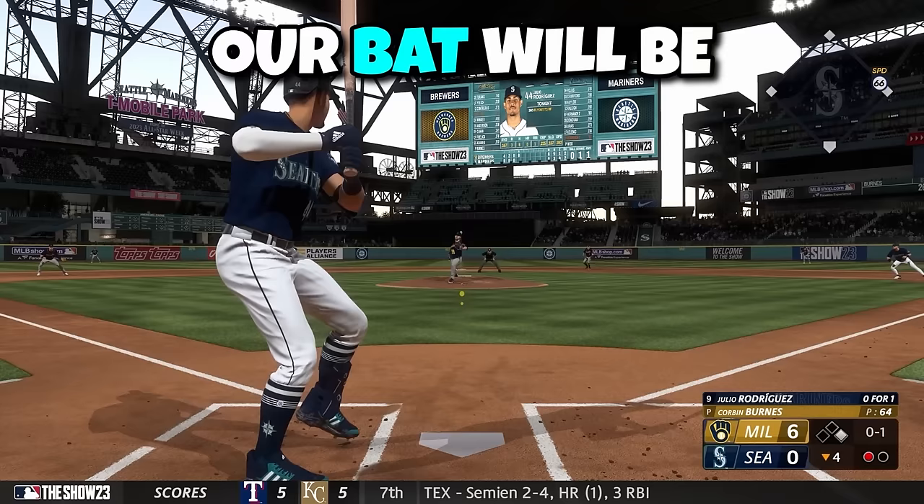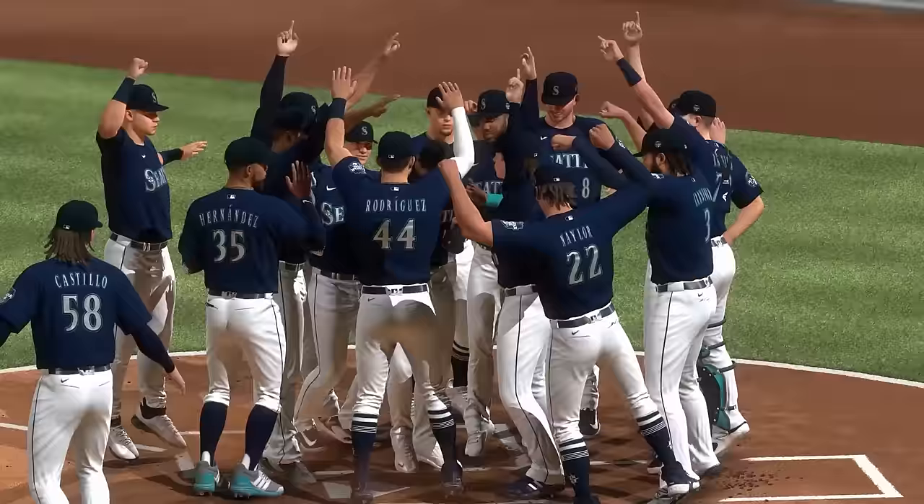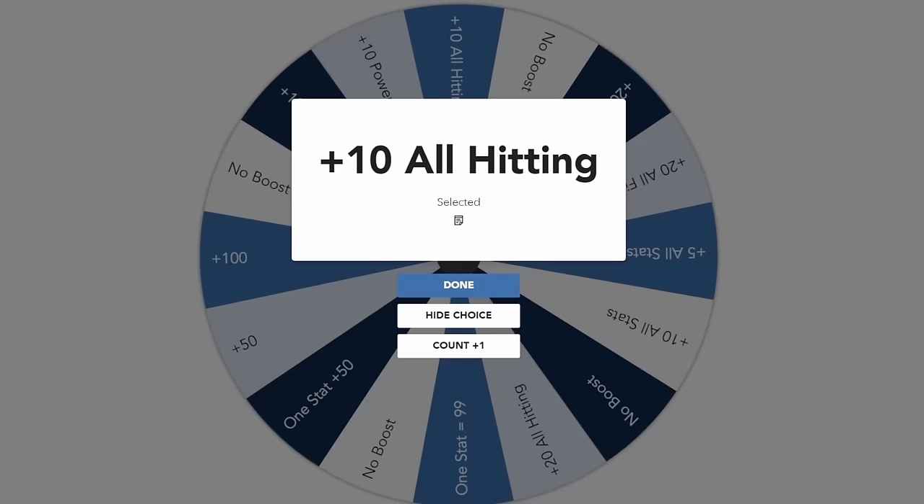Our bat will be the key to earning more spins from the wheel, especially as Julio breaks more milestones. He sent this pitch into the gap for an RBI that got the Mariners on the board and sparked a huge rally. Unfortunately, Julio was pinch hit for, but this ended up being the right decision as his teammate lined a walk-off home run. Julio was probably offended, but he still had a blast celebrating the win and enjoyed a 10-point boost to all hitting stats.